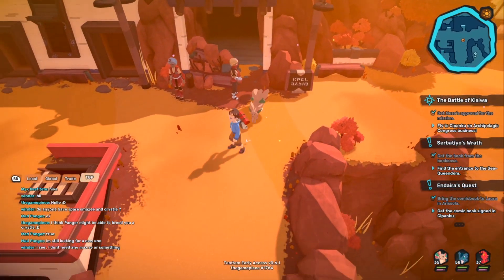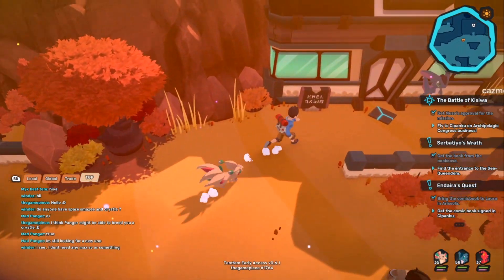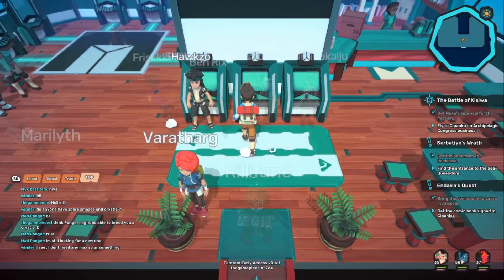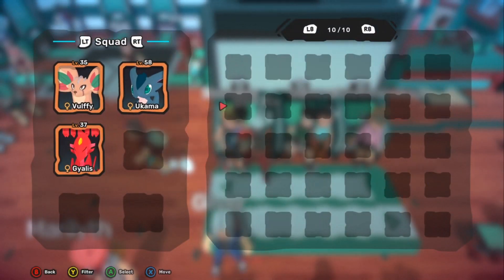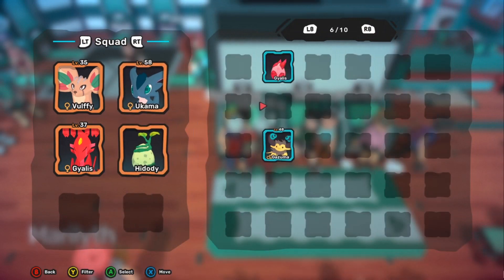Hey everyone, TheGamePiece here, and today I'm going to give you a handy guide to an item that is essential, in my opinion, for anyone playing Temtem. This item is going to allow you to speed up the hatching time of any egg by 50%, so let's get right into it everyone.